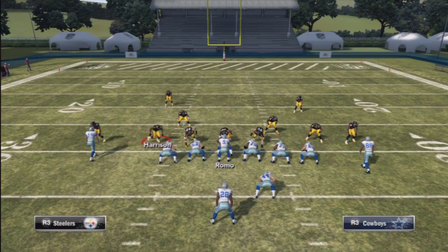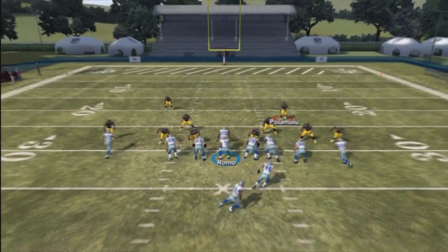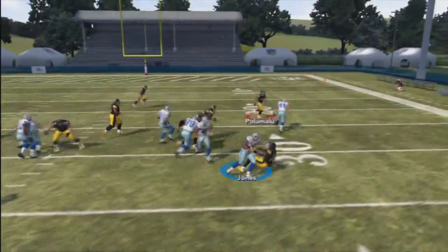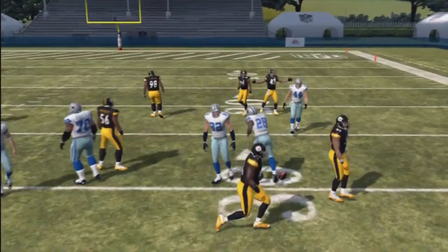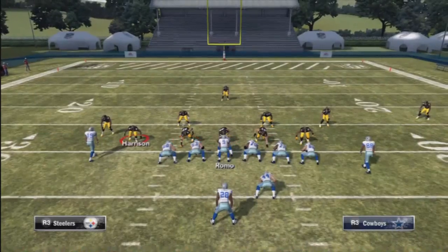We're going to do it again one more time. The spy over here — the safety — is actually on the flat zone on the top. You want to put him on a spy or blue zone to cover the middle of the field, just in case they go for a pass. You want to cover the tight end or the RB going on the streak. As you saw there, it was locked down.